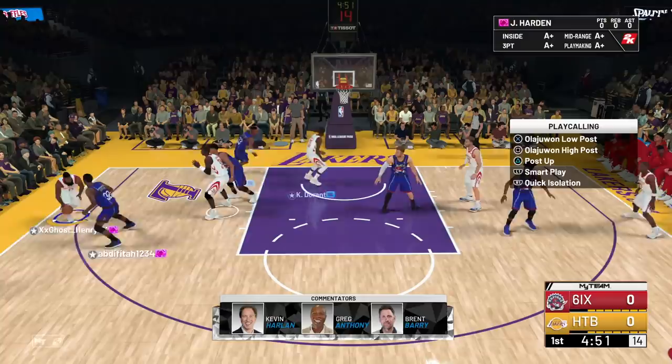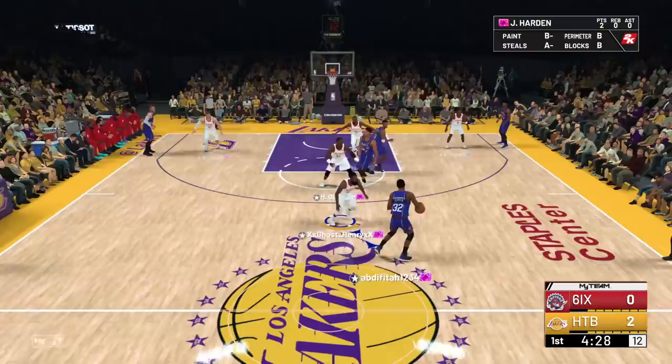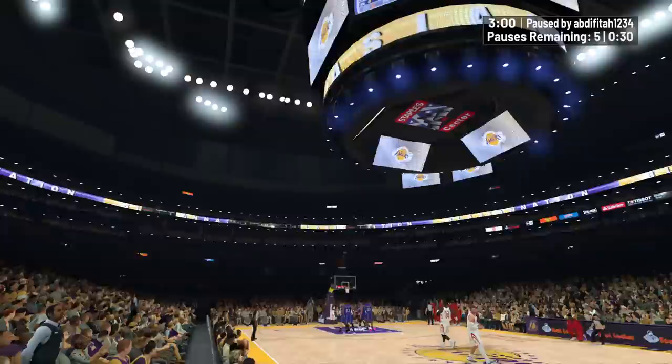Let's get my boy Harden a nice quick iso to start the game. Size him up — he's gonna be reaching a ton. We're going right, going to the rim, and nice dunk on Giannis to start the game! Good defense — he's trying to run some weird play and it's not working. Good defense, good steal. Going to Harden in transition — going to the rim, no dunk, but we're finishing the wild layup. I'll take it.